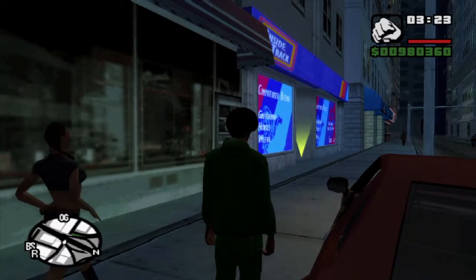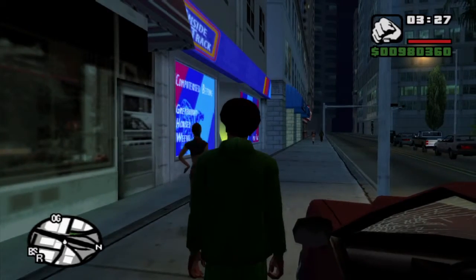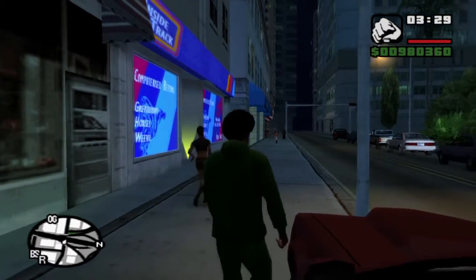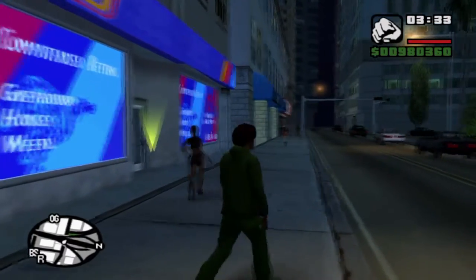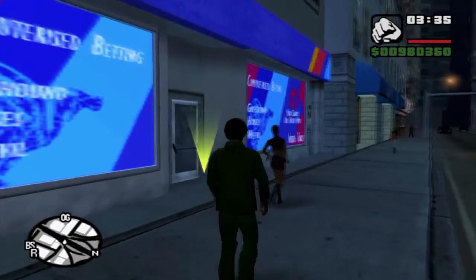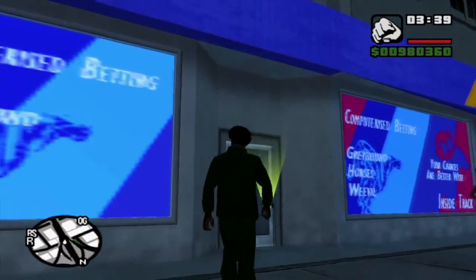What's going on people, hope you're all doing good. This is the way to make money fast on GTA San Andreas on the PlayStation 4. You're gonna want at least $500. You're gonna want to go to your safe house, save the game, and then come to the Inside Track betting shop.